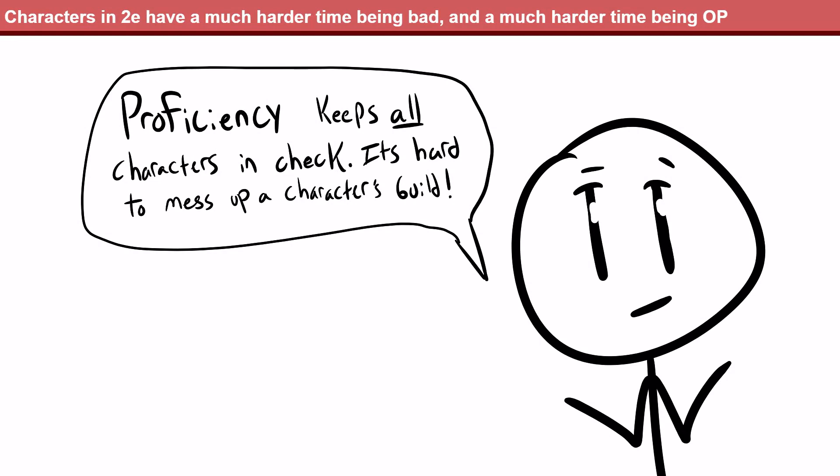In Pathfinder 2e, the minimum power of a character is much, much higher, while the maximum power of a character is way lower. Essentially, due to the proficiency system, your character is never actually going to be bad at what they're supposed to be good at, so long as you have a decent ability score.